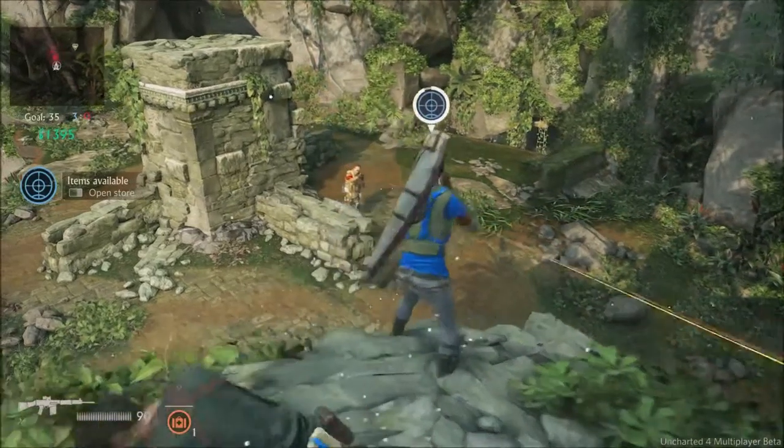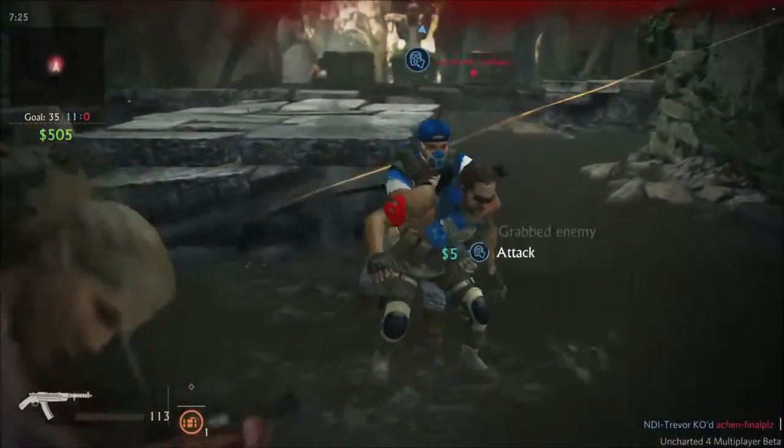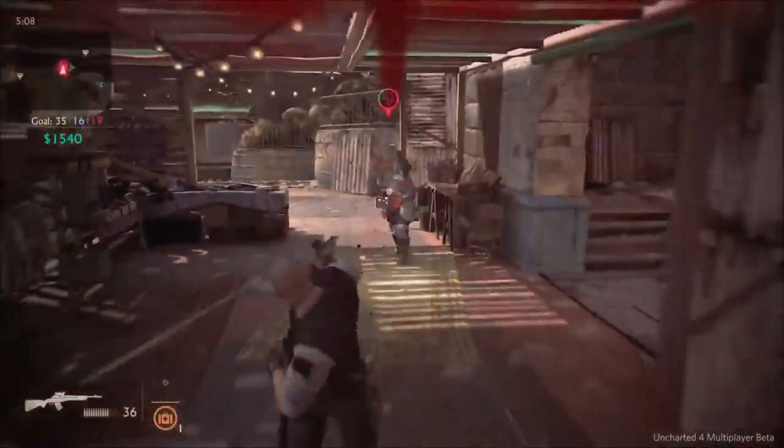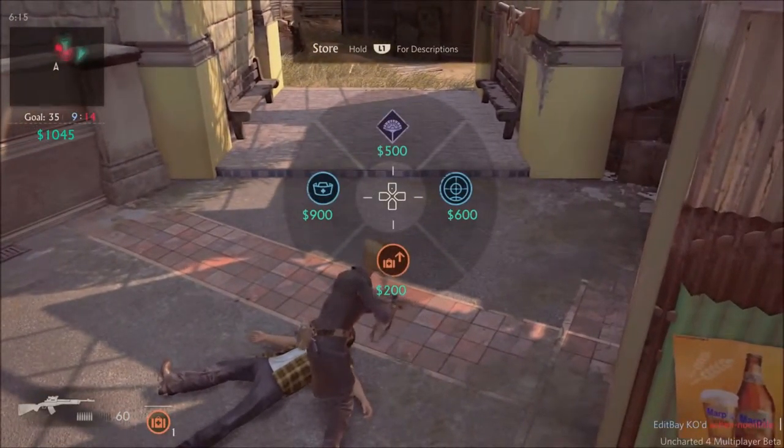One of the cool new features in Uncharted 4 multiplayer is sidekicks. Sidekicks come in a variety of classes, and while they're not controlled by real players, they can definitely turn the tide of a battle and get you out of a pinch. Like mysticals and heavy weapons, sidekicks are purchased from the in-game store during a match.